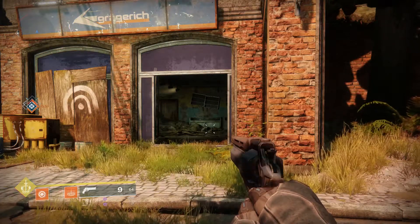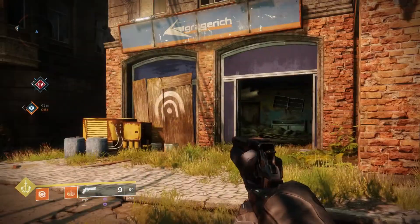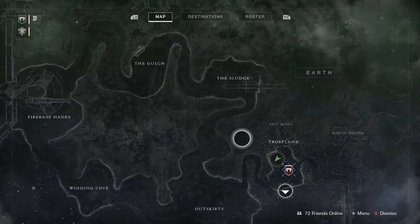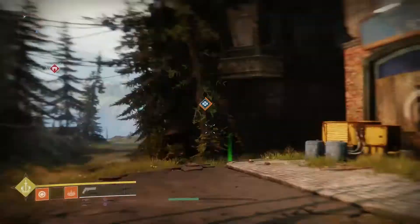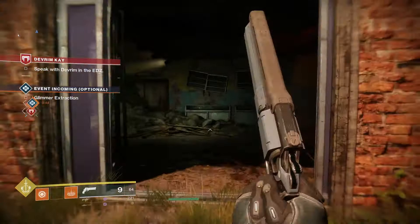Hey guys, so we're back today with Destiny 2 and today we're going to be taking a look at a kind of a glitch to get your faction rank up really high so you can start earning those legendaries and collecting all that good gear.